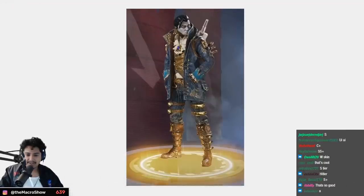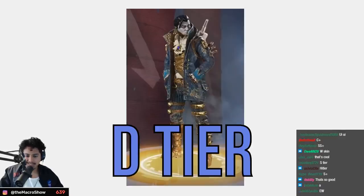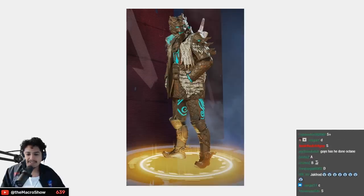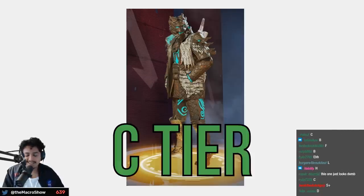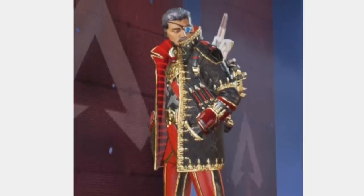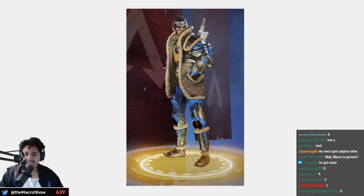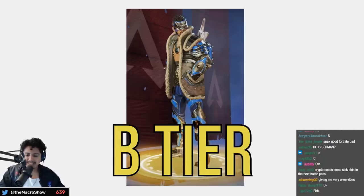This one is like what Jack Frost could have been — definitely A tier, phenomenal reskin. I love it. I just hate Dracula and this is like the worst Dracula — D tier. D for Dracula. I also hate this skin — the lion face looks so goofy — C tier. The mustache reskin loses the charm of what made the other one S tier — B tier.